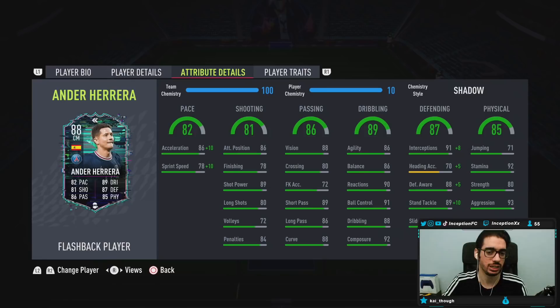With a Shadow chemistry style, he's going to have 96 acceleration with 88 sprint speed. The acceleration being high is important - 96 acceleration is nice and both are high for the meta of the game. For shooting, 78 finishing, but he does have an 89 for shot power, so in specific situations he might score some opportunities. Passing on the card with a four star weak foot and 92 composure is set up very nicely.